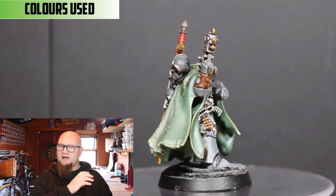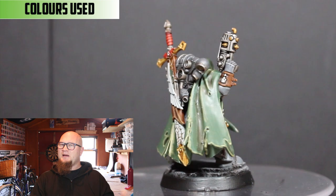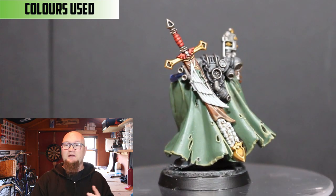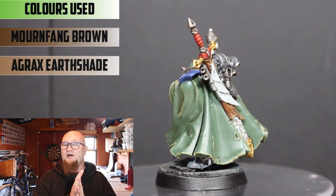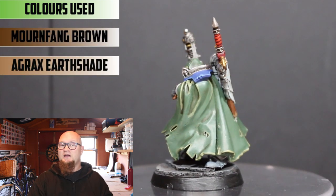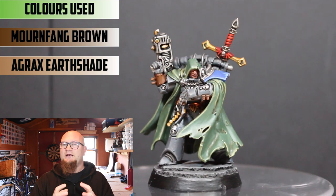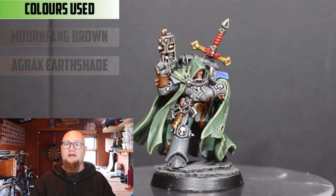The brown — there were a few bits of brown: a bit on the back of the sword, straps on him, on the gun, and parts of his arm as well. That was done with Mournfang Brown and then Agrax Earthshade shaded into all of that. I didn't highlight it — I wanted the brown to stay really dark, so it's just those two colours.